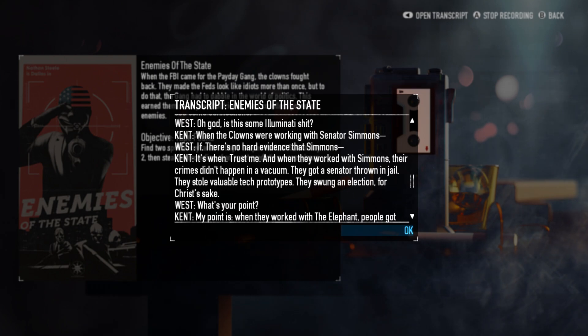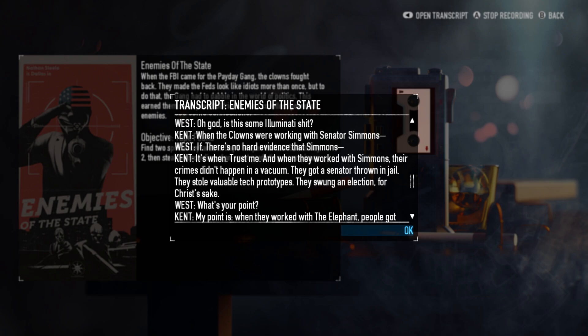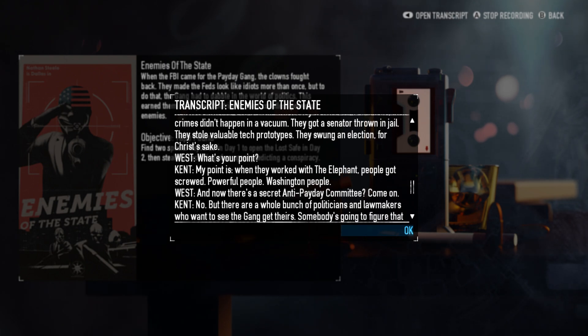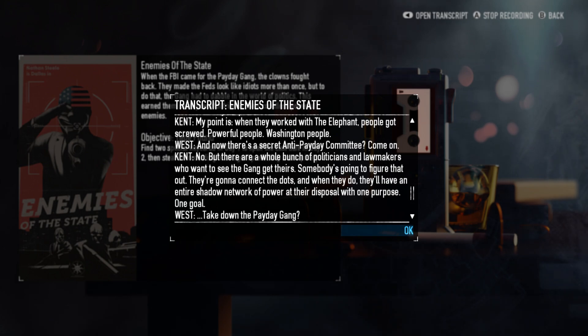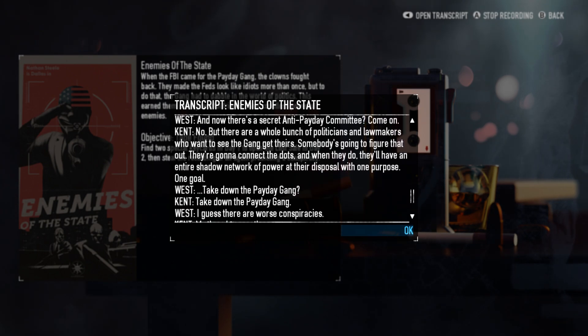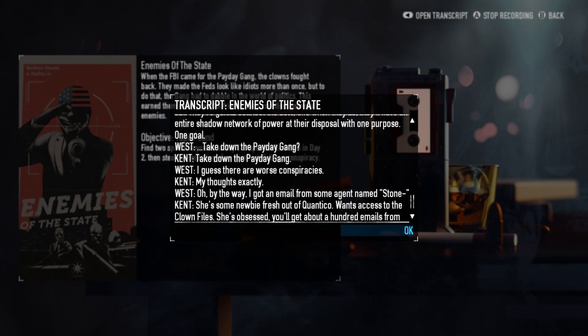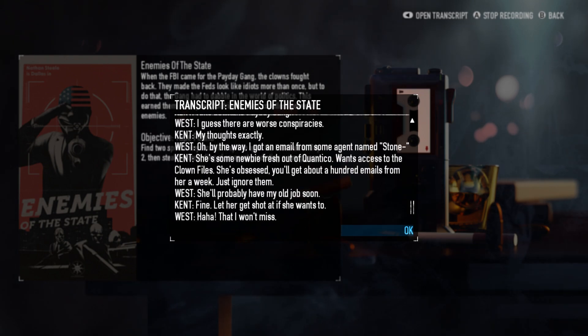Is this some Illuminati shit? When the clowns were working with Senator Simmons — if there's no hard evidence that Simmons... It's 'when.' Trust me. And when they worked with Simmons, their crimes didn't happen in a vacuum. They got a senator thrown in jail, they stole valuable tech prototypes, they swung an election, for Christ's sake. My point is, when they worked with the Elephant, people got screwed — powerful people, Washington people. And now there's a secret anti-payday committee? No, but there are a whole bunch of politicians and lawmakers who want to see the gang get theirs. Somebody's going to figure that out. They're going to connect the dots, and when they do, they'll have an entire shadow network of power at their disposal with one purpose, one goal. Take down the payday gang. Hmm. I guess there are worse conspiracies. My thoughts exactly.